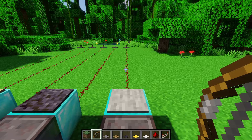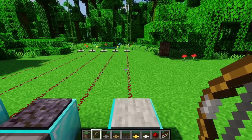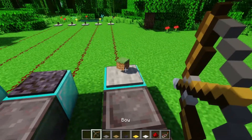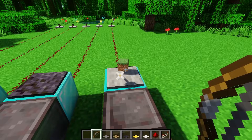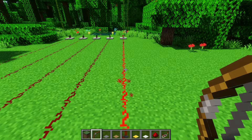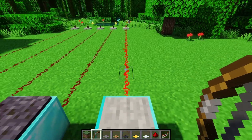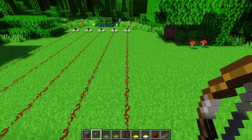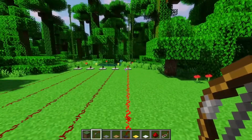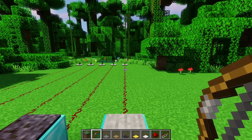Starting with the stone pressure plates — and this includes the polished blackstone pressure plate — these will only get powered by mobs. They will not get powered by item entities, they will not get powered by projectile entities, and thrown potions won't do it either. But they do get powered by the player, which counts as a mob, and any other mob entities such as cats, villagers, cows, pigs, etc. When powered, it outputs a signal strength of 15, which is the maximum — so we can see that repeater being lit 15 blocks away. It's either 15 or zero, so it's very much an on-or-off thing.